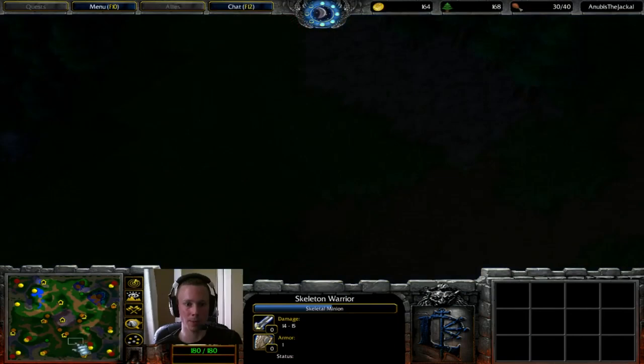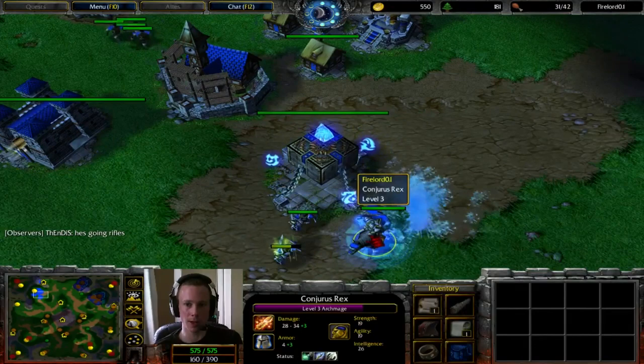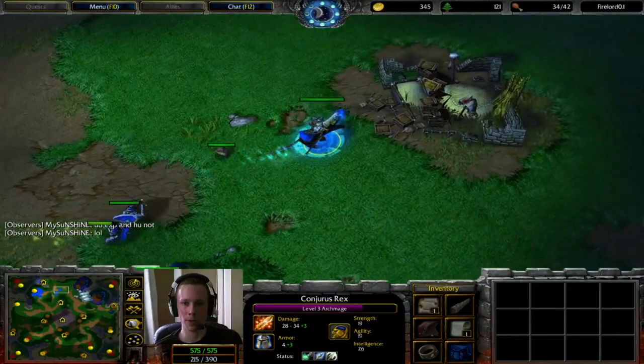He is scouting currently with two of the Skeletons just to check, but unfortunately they're both going in completely the wrong directions and they're not going to give him much information apart from where the enemy isn't. Barracks is up, Riflemen are on their way. Clarity Potion — very good for the Archmage, because Water Elementals are just incredibly awesome.